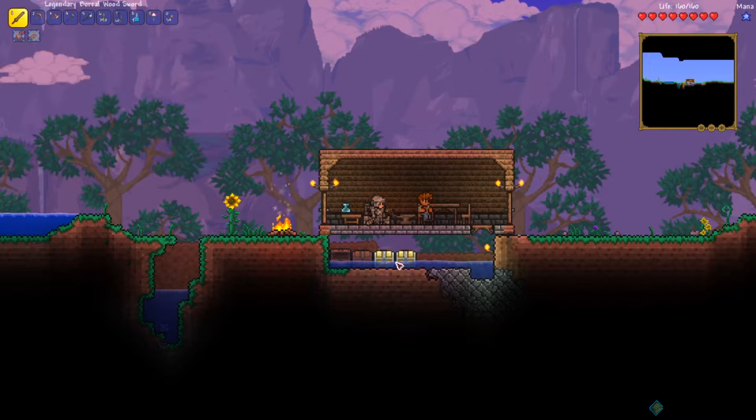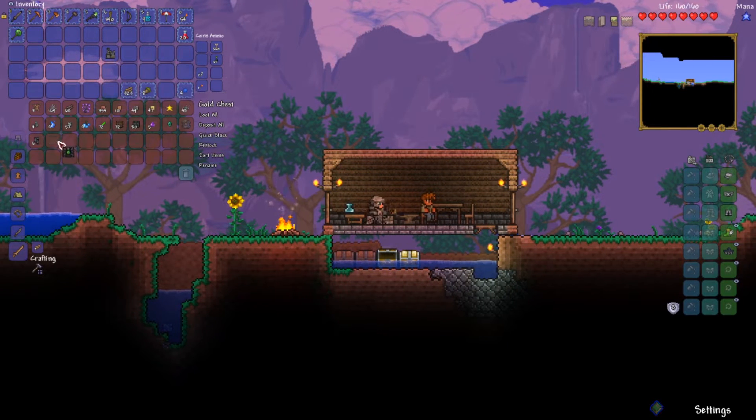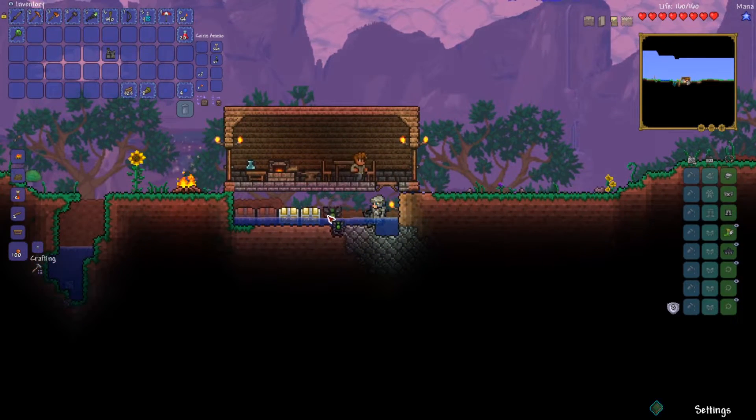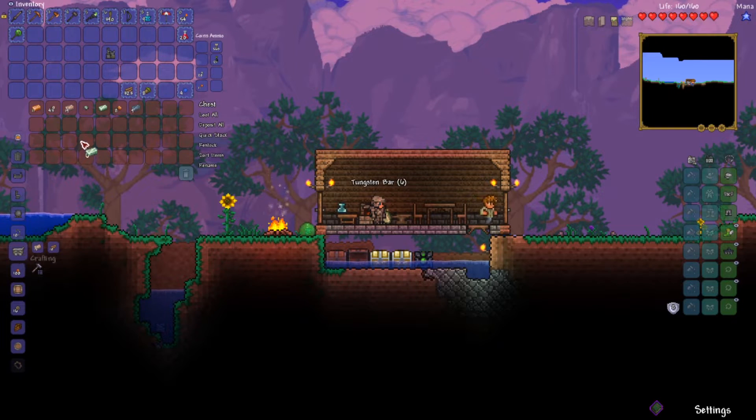There's a whole lot of stuff kind of just getting thrown at me right now — I'm not even sure how to process all of it. I'm just putting things in my inventory and going with it. Anything interesting and new that I can make? I could use a new pickaxe — that'd be nice.